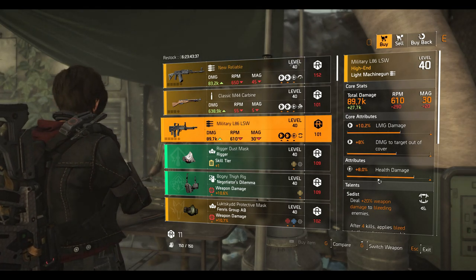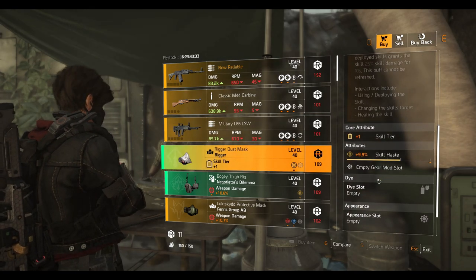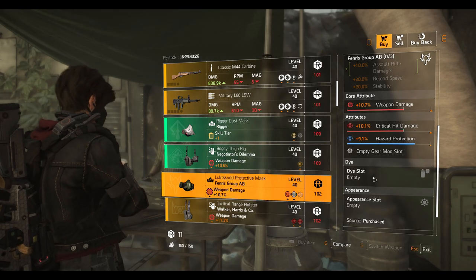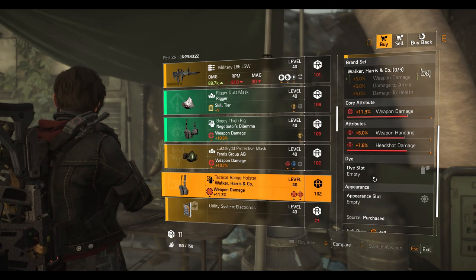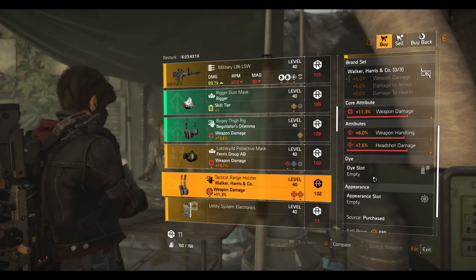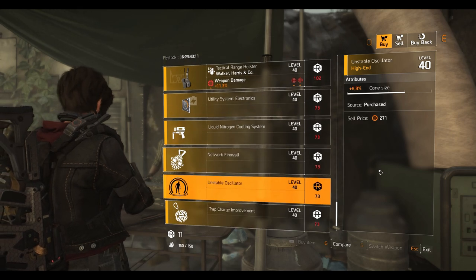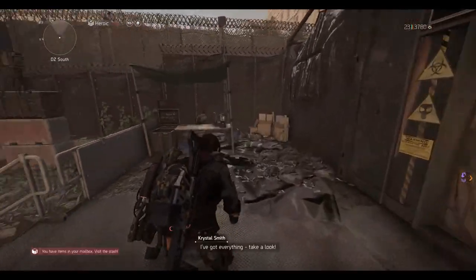The Military L86 LMG with Sadist talent — 8% health damage, 8% damage to target out of cover, and 10.2% LMG damage. A Rigor mask with 9.9% skill haste. The Negotiate Dilemma holster with 10.6% weapon damage and 8.4% status effect. A Fendrus mask with 10.7% weapon damage, 10.1% crit damage, and 9.1% hazard protection. Walker Harris holster with 11.3% weapon damage, 6% weapon handling, and 7.6% HR damage. Then mods: Utility System at 10.1% skill haste, chem launcher at 4.2% duration, hive at 7.9% health, pulse at 6.3%, and a trap mod at 4.1% duration.